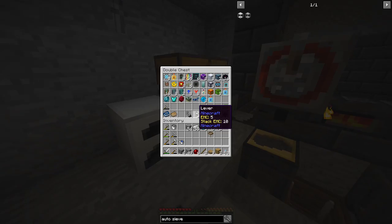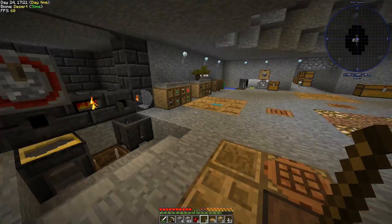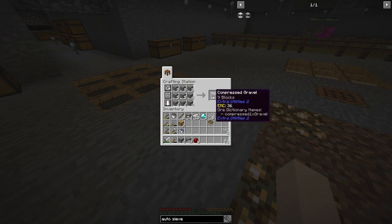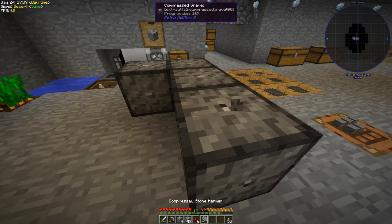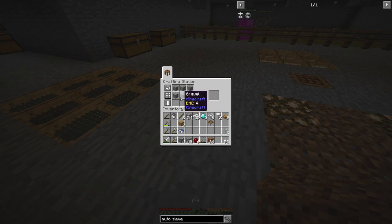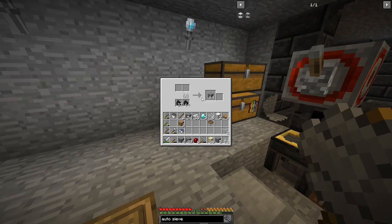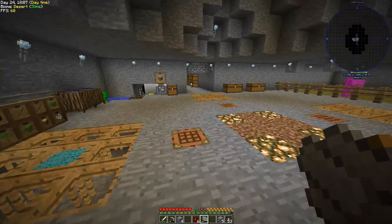We need four glass panes but we only have two glass, and there's no sand — only gravel. I can break down compressed gravel to get sand pretty easily. We'll use the hammer on compressed gravel to get sand and then throw it in the furnace. We've also been cooking up a lot of stone because we always seem to be missing it. Glass panes need six glass blocks, so we just need six of these and we'll be able to create the auto sieve.